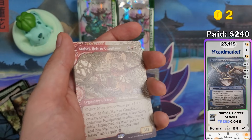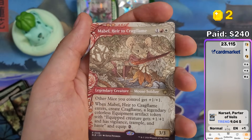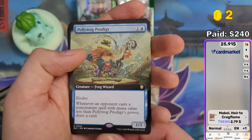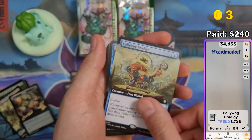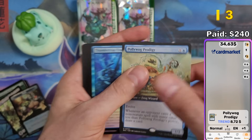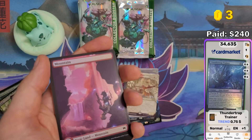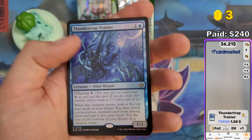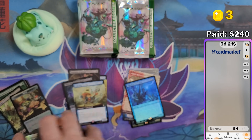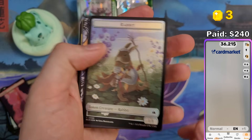They turned Narset into a bird for $9 — a Planeswalker as a bird. Mabel, Heir to Cragflame — awesome card, $2.79. And Polyvog Prodigy — $8.72. This is Extended Art, so it might be a little bit more, but the scanner didn't update its database yet for Extended. Thundertrap Trainer at $1.58, we got a beautiful mount in there. The foiling in the Play Booster packs feels a little bit better than in these Collector Boosters.